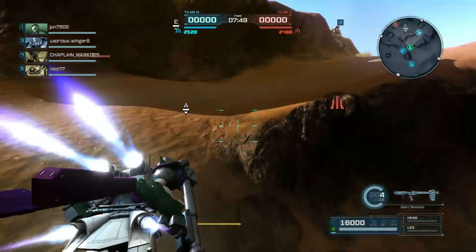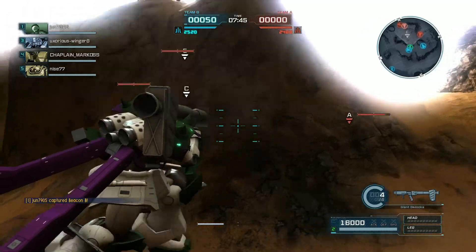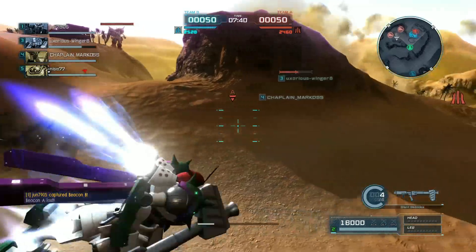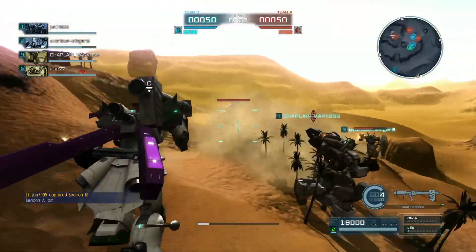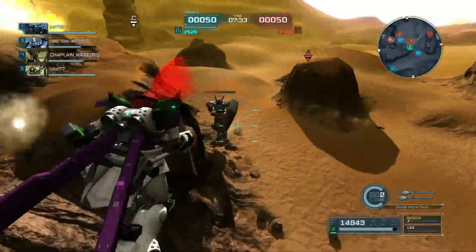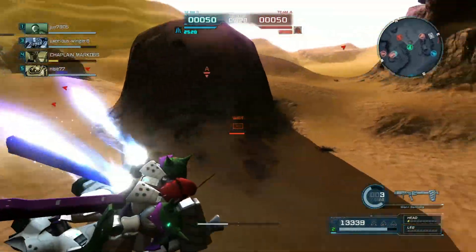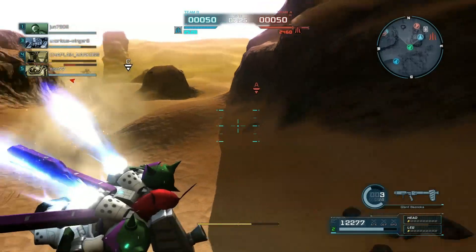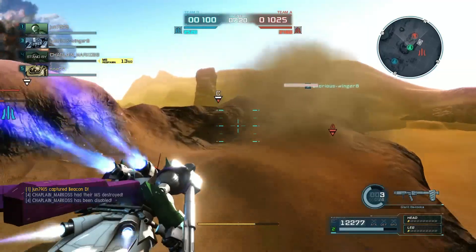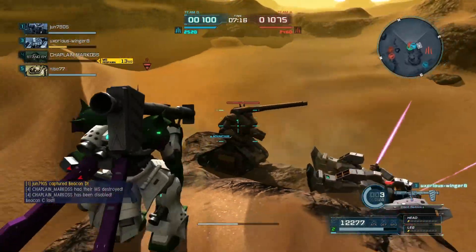But anyway, this is Gundam Battle Operation 2, and this is a request from Thomas, who wanted the Titania from Code Fairy with the Giant Bazooka 2, in white with a red head and some green and purple highlights here and there. What I wound up with kind of almost reminds me of Metroid Dread, which I really hope they do a figure of — I liked that armor design.